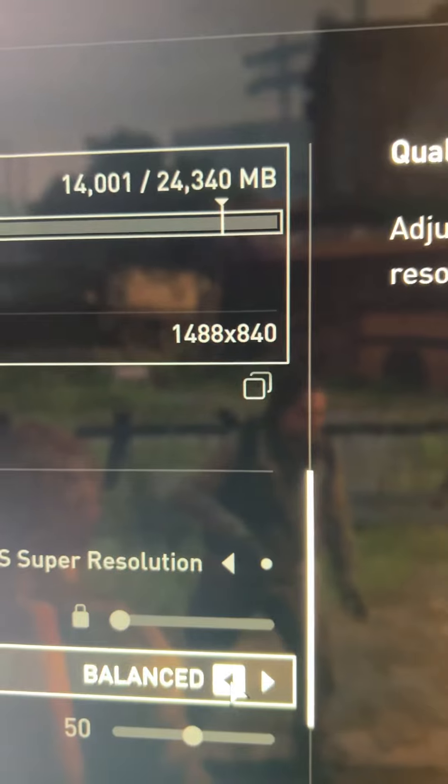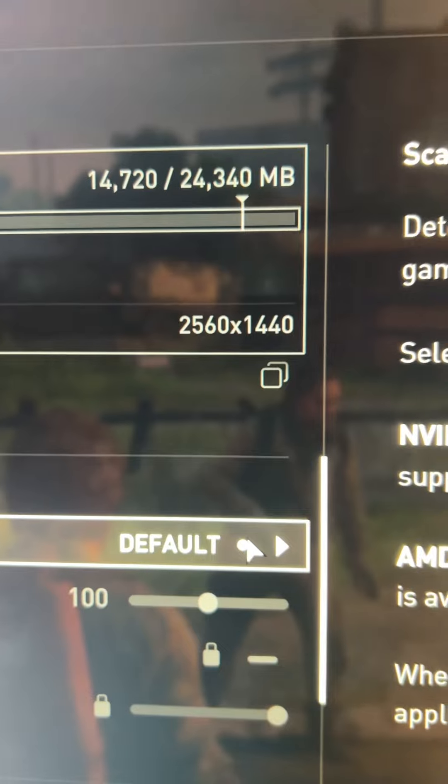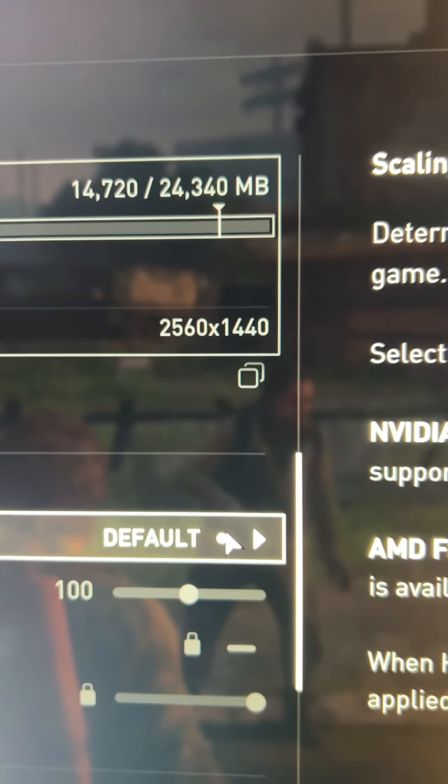We can adjust this — this is Balanced quality mode. And then of course if we just turn it off, it renders at the normal resolution.